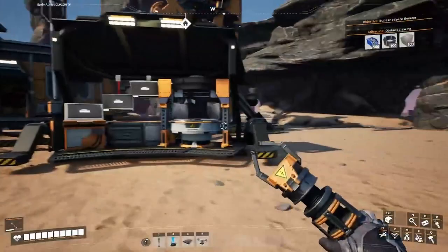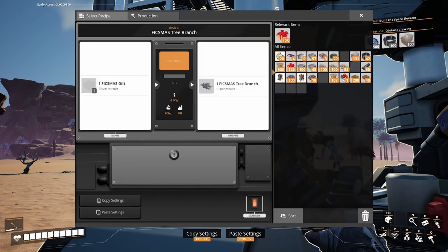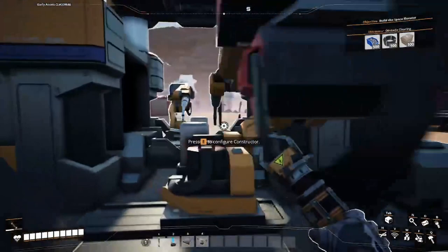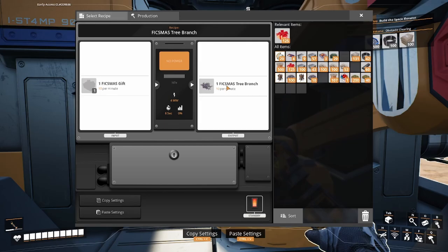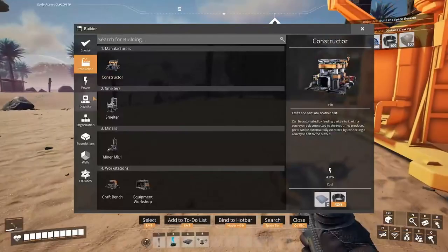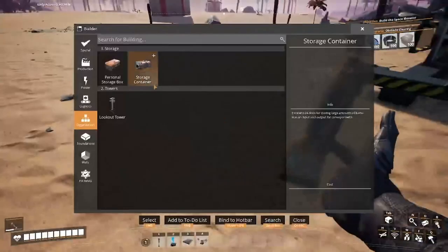So I guess this happens every day - you can collect a countdown till Christmas. I don't think I can use this at the moment. I'm quickly gonna do some stuff and try to get obstacle clearing done now and power that up. Found out where you craft the branches - in the constructor, apparently. One Ficsmas gift equals a branch. So I'm gonna set up a constructor and storage container for that.